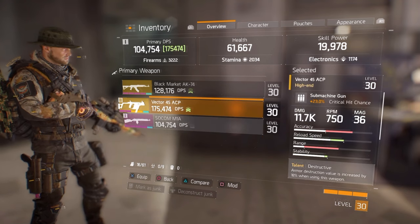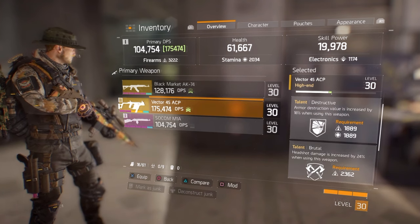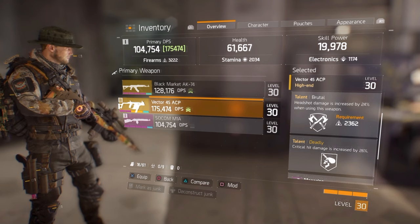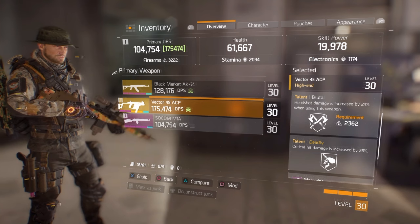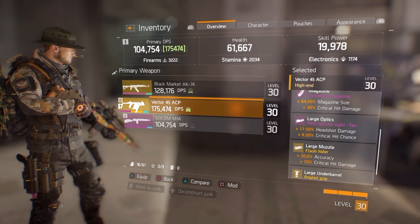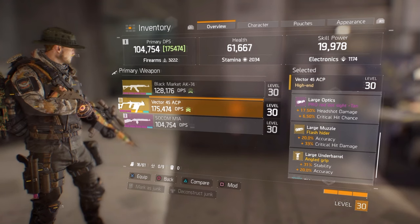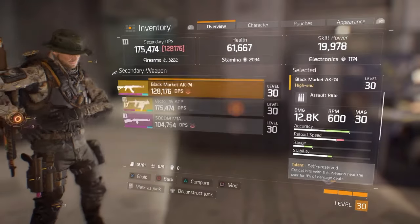Moving on to the Vector — a gun I'm sure many of you are familiar with. Any SMG will do. As with most weapons, it comes down to the talents. Brutal and Deadly are the best combo to get on submachine guns. That headshot damage and the crit damage, with the already insane innate crit chance that SMGs all get, just work together so well. Then you mod it out for a combination of crit chance, crit damage, and some stability and accuracy. Make sure that you do not break the cap for crit chance, which is 60%.